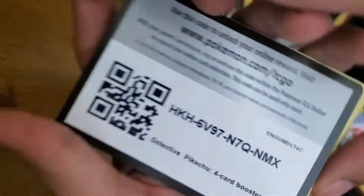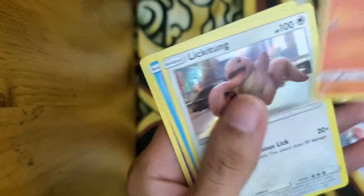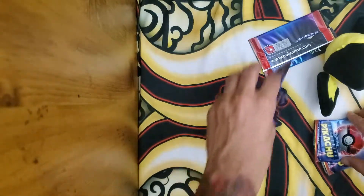Okay, Trainer Code, Charmander, Lickitung again, Psyduck, Mr. Mime. Okay, okay.